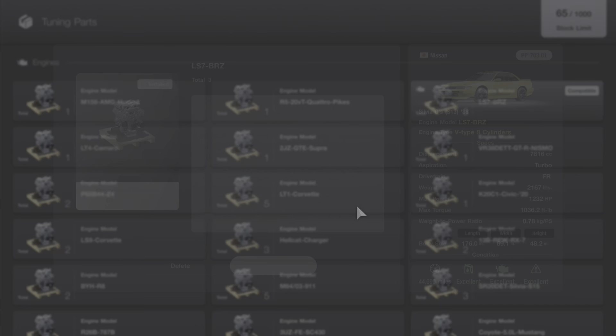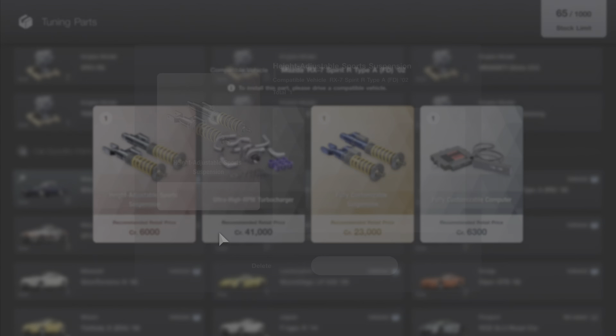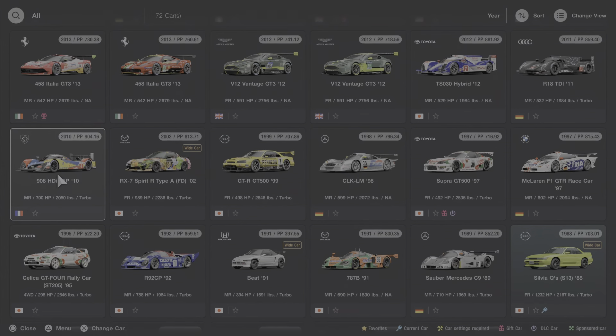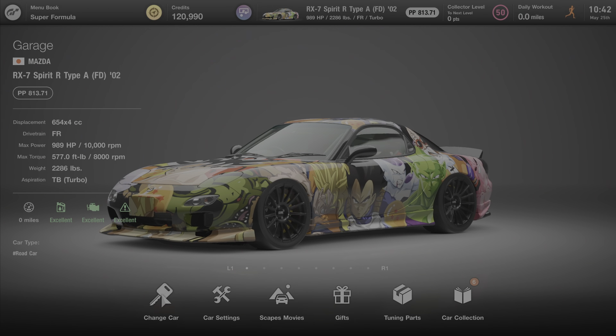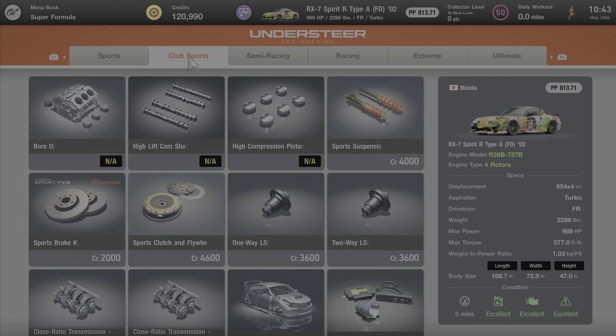Let me check how many engines I have — a few of these are compatible. I need to delete some. The 787B doesn't have an ultra-high RPM turbocharger option, and it doesn't work with every engine swap car. We do have a Stage 5 weight reduction at 300,000 credits. Now it's just back to being disappointing in casual mode.